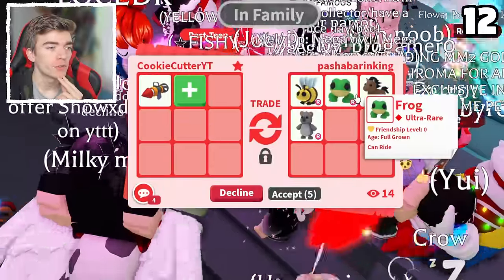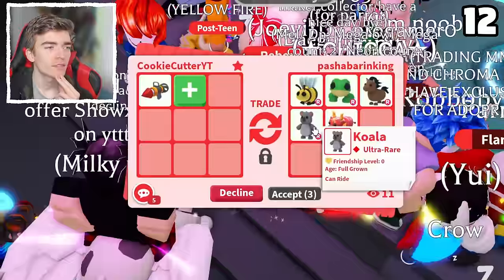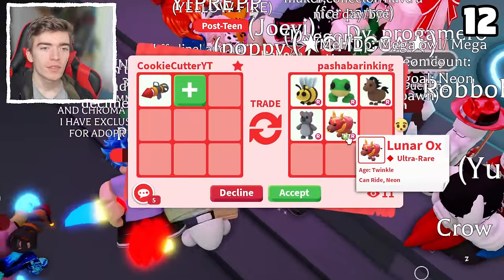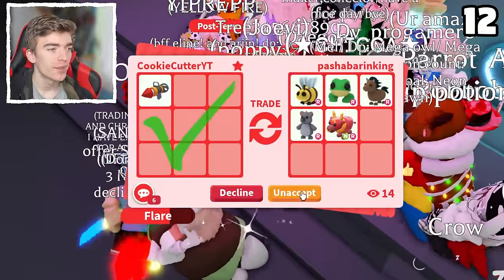A ride bee, a ride frog — that one's full grown — a ride horse, a ride koala, and a neon ride lunar ox. That is five pets with a ride potion on it, which is kind of crazy. I'm going to hit accept on that. So many ride pets — I'm pretty sure the horse cost Robux and you can't even purchase it anymore.